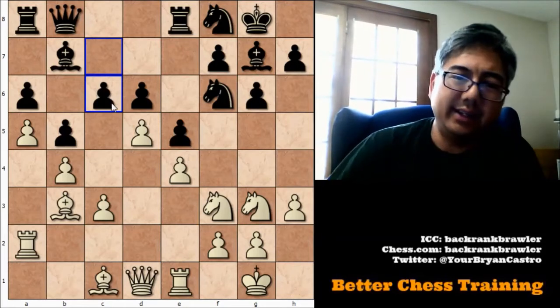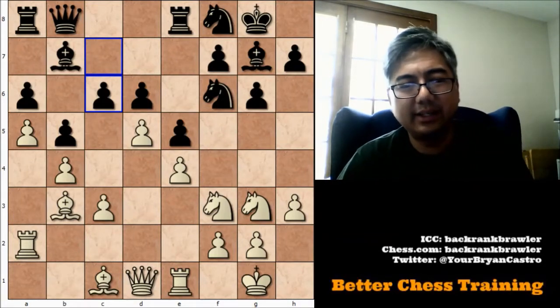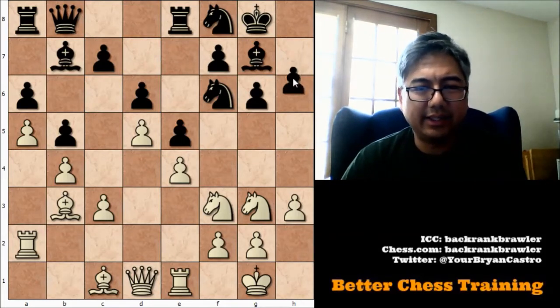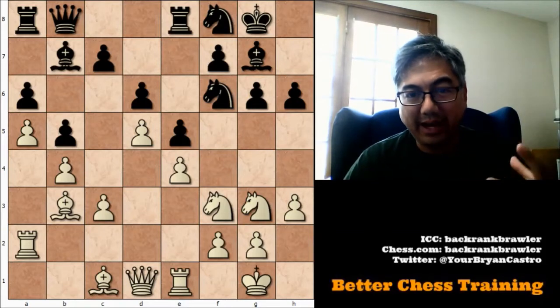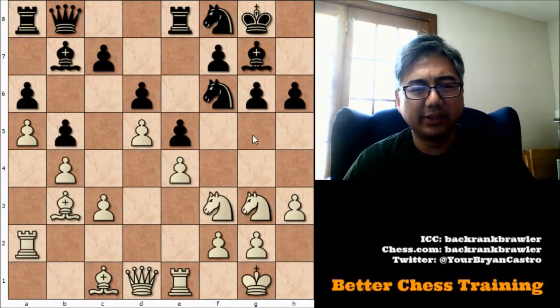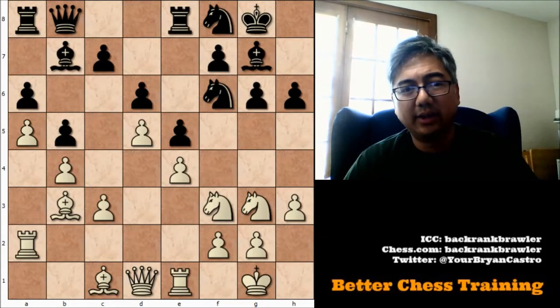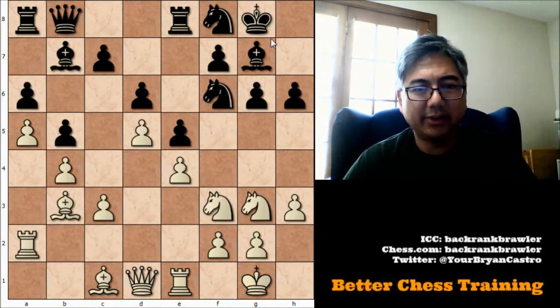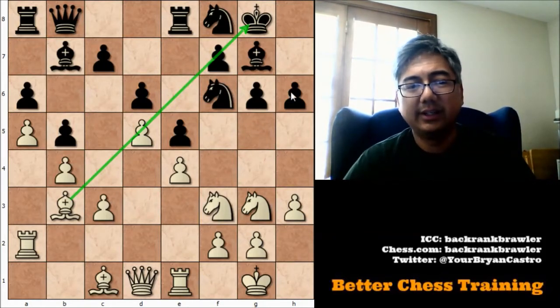C6 comes, but this actually ends up being somewhat of a strategic mistake, at least in terms of timing. The analysis shows, with some computer help, that H6 is the move first. This seems passive, but it prevents the knight from coming to G5 — important, as we'll see. With C6, we're opening the A2-to-G8 diagonal, so F7 becomes very weak and Knight to G5 is a real threat. Playing H6 first to prevent that, then playing C6, is what we want to do.